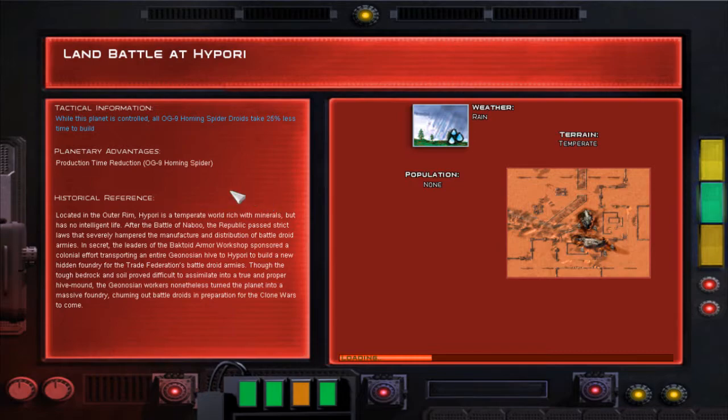In secret, the leaders of the Bactoid Armour Workshop sponsored a colonial effort, transporting an entire Geonosian hive to Hypori to build a new hidden foundry for the Trade Federation's battle droid armies. Though the tough bedrock proved difficult to assimilate into a proper hive mound, the Geonosian workers nonetheless turned the planet into a massive foundry, turning out battle droids in preparation for the Clone Wars to come. So even the Geonosians knew the Clone Wars was coming.